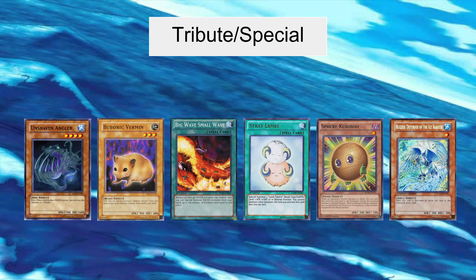Big Wave Small Wave is pretty broken. This card allows you to destroy any water monster you have on the board, and for each water monster destroyed, you can special summon one from your hand. You can normal summon an Unshaven Angler and, on the same turn, play this card and instantly special summon one of your high level water monsters. This can be done with any of your water monsters, such as Blizzard Defender of the Ice Barrier. And the best part is you can do this all in one turn and then attack. It's actually insane.